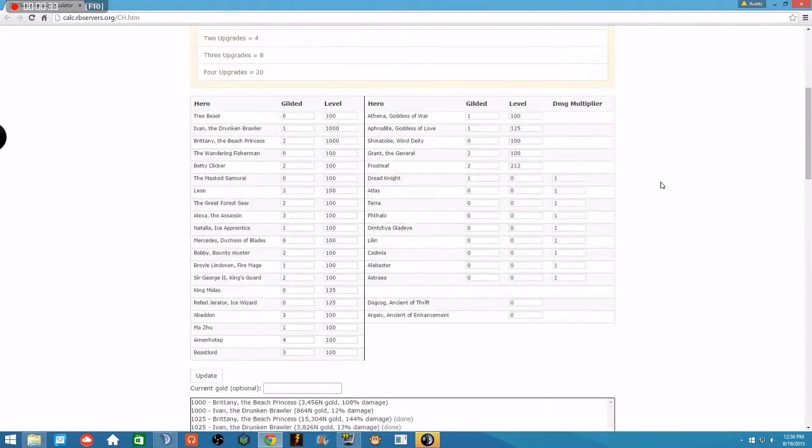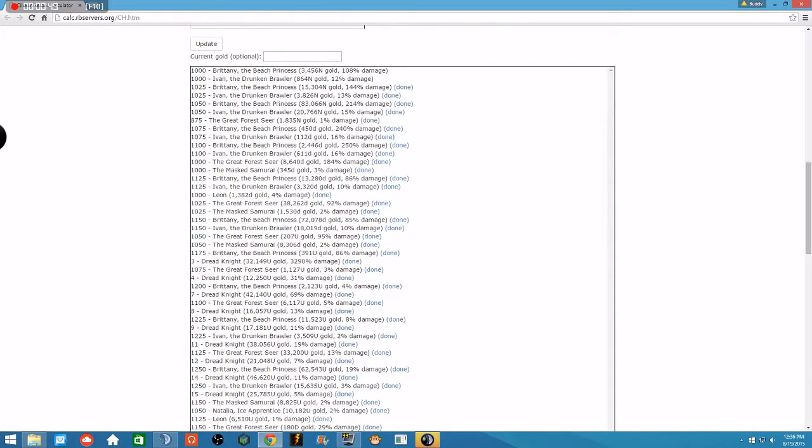Once you do that, it's going to show you your current levels. It knows that I went to 1,000 on both of those, and it knows how many times they've been gilded all the way up to the Dreadknight. I've gotten Frostleaf to level 212. Then it's going to tell you down here exactly where you need to go — first 1,000 Brittany, then 1,000 Ivan, then 1,025 Brittany, because at 1,000 you get times 10, and at 1,025 you get times 4 again. It's just stepping up your DPS game.